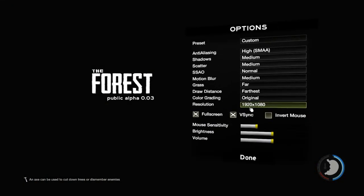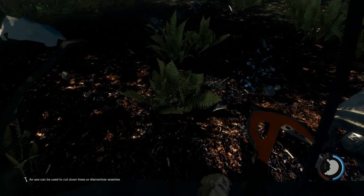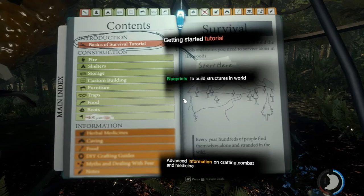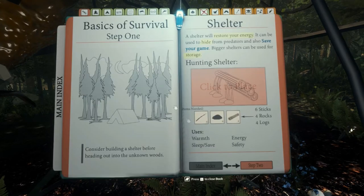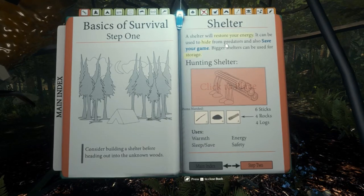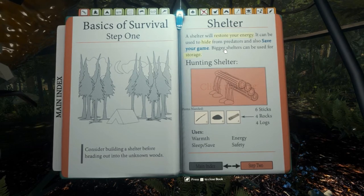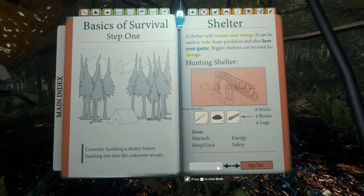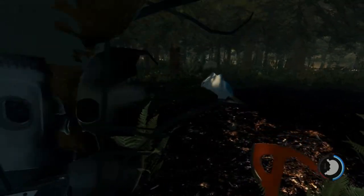This is very dark, I can't play like that. Let's turn brightness up all the way — see if I can actually see anything. There we go, that's a bit better. So what's the aim? B to access the book — let's just check this out. Basics of survival: a shelter will restore your energy, it can be used to hide from predators and also to save your game. Bigger shelters can be used for storage and hunting.